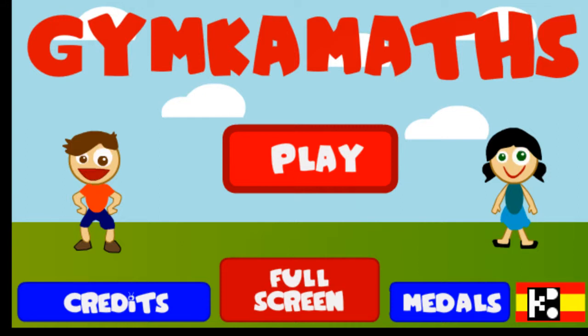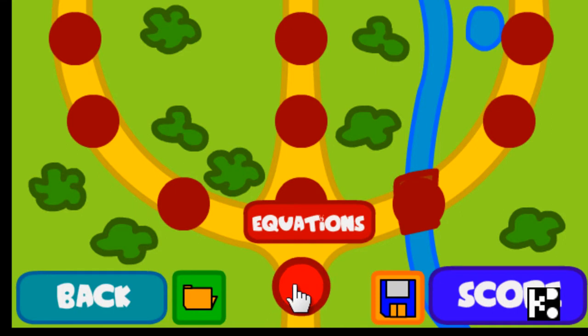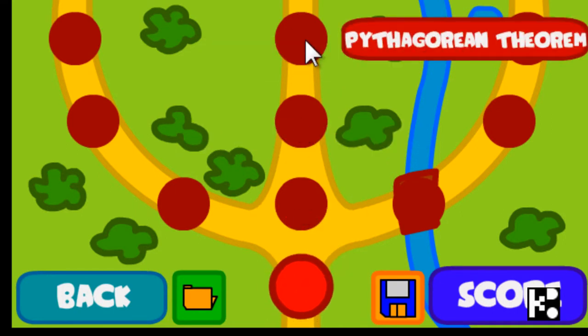Hi, this is a game called Jimker Maps and it's a sports game. Let's take a look. What you're going to do is, if you want to get scores, you need to choose what you like, or maybe take an easy one.